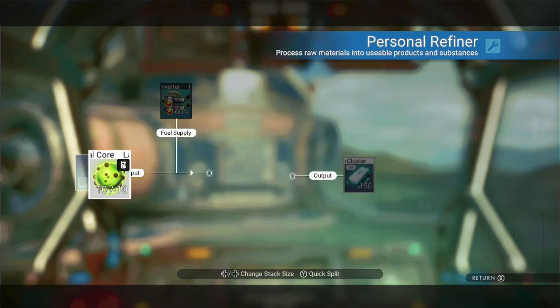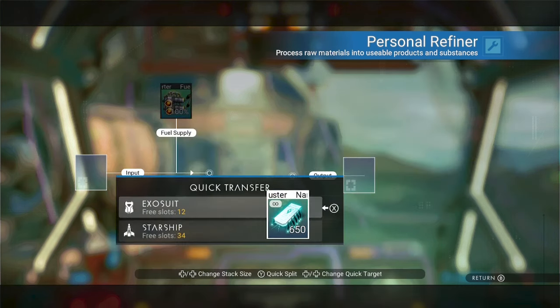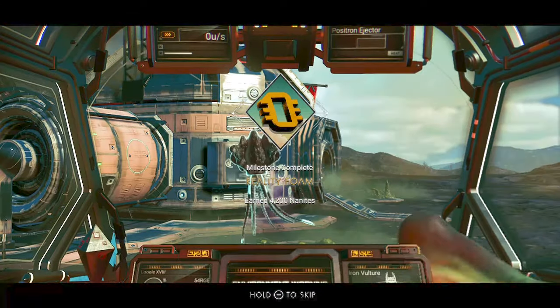Scrap them, sell the parts for money, and sell the modules to the module dealer for nanites. But you can also just find abandoned structures and refine larval cores from the eggs around the outside of some bases for some quick and easy nanites as well.